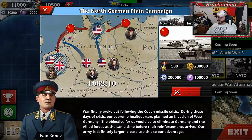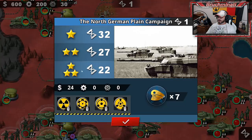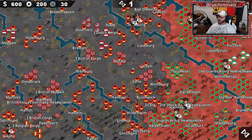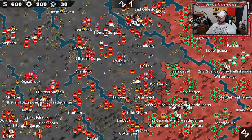War finally broke out following the Cuban Missile Crisis. During these days of the crisis, our Supreme Headquarters planned an invasion of West Germany. The objective for us would be to eliminate Germany and the Allied forces at the same time before their reinforcements arrive. Our army is definitely larger - please use this to our advantage. 22 rounds for a three-star, seven generals. Check out the size of the map - it's massive.